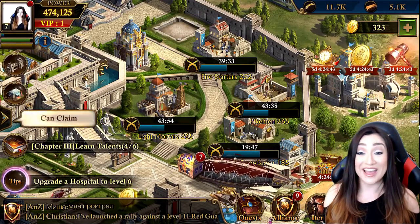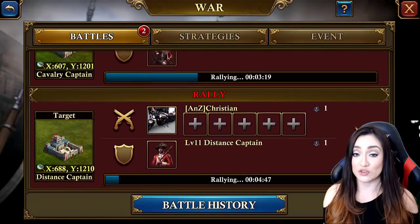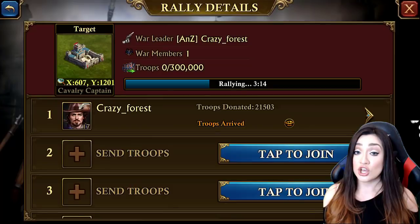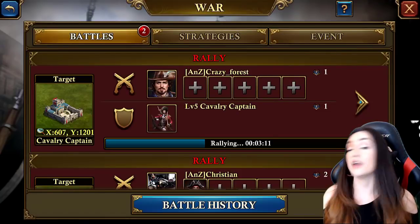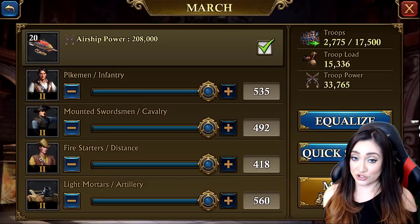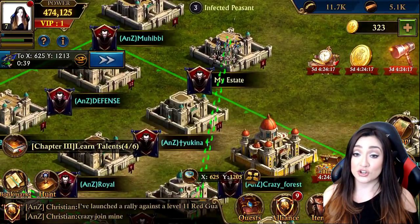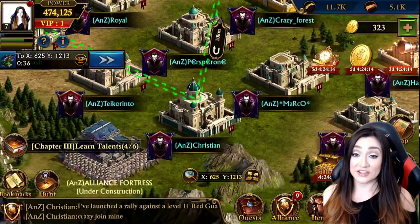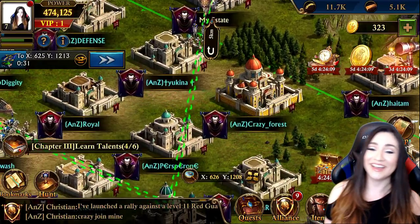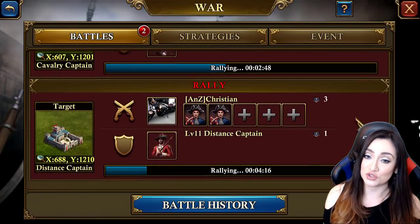I wanted to show you rallies — they're really cool. You can rally with your alliance members. This is what the rally screen looks like: those are two rallies my alliance has going on right now, targeting special non-playable characters as part of an event for special rewards. When selecting troops to send to battle, you can also select your airship to join.